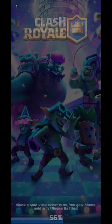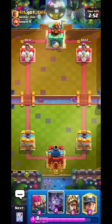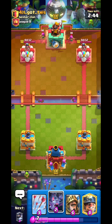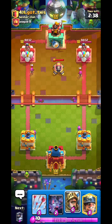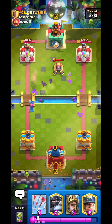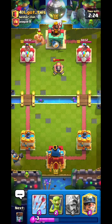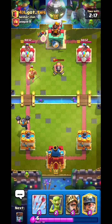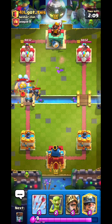Last match of the video. Bad starting hand — no Wall Breakers. He splits a unit, I'll split my Archers. He has Cannon — likely Hog cycle but not sure. Archers are more valuable right now. Winning the interaction. He goes Golden Knight — he might have Goblin Drill or X-Bow. Turns out he has Rocket cycle — going Mega Knight for the Golden Knight.